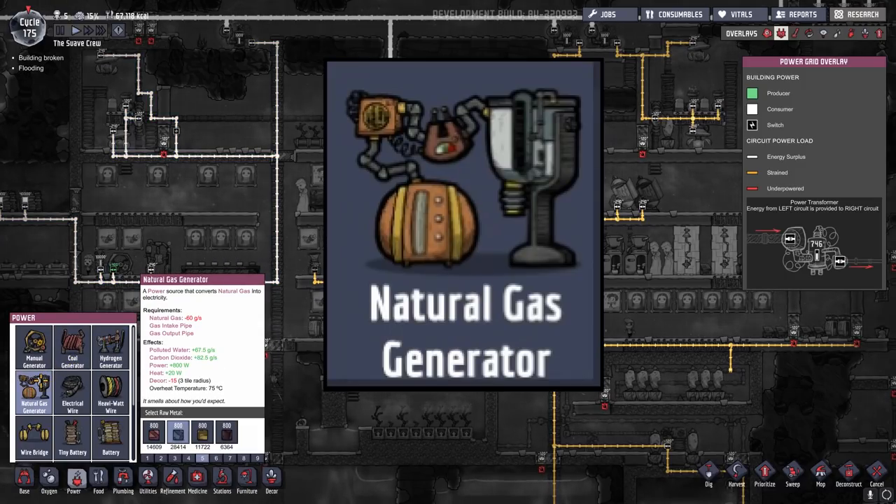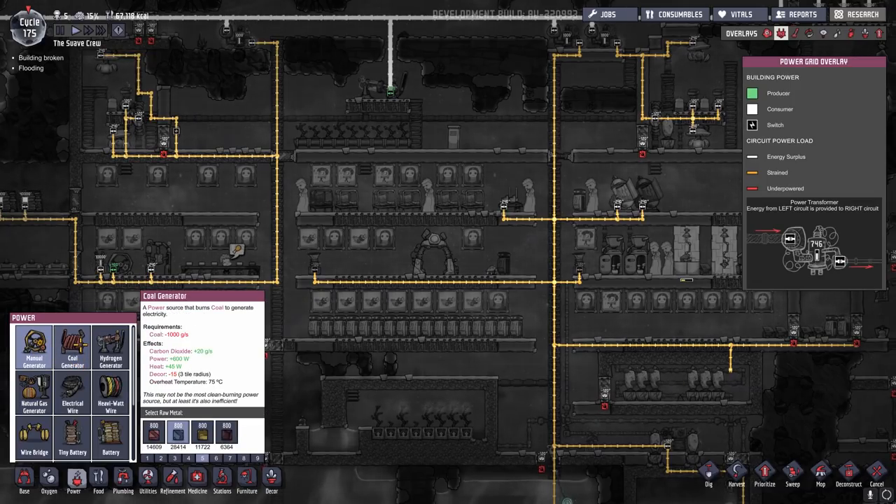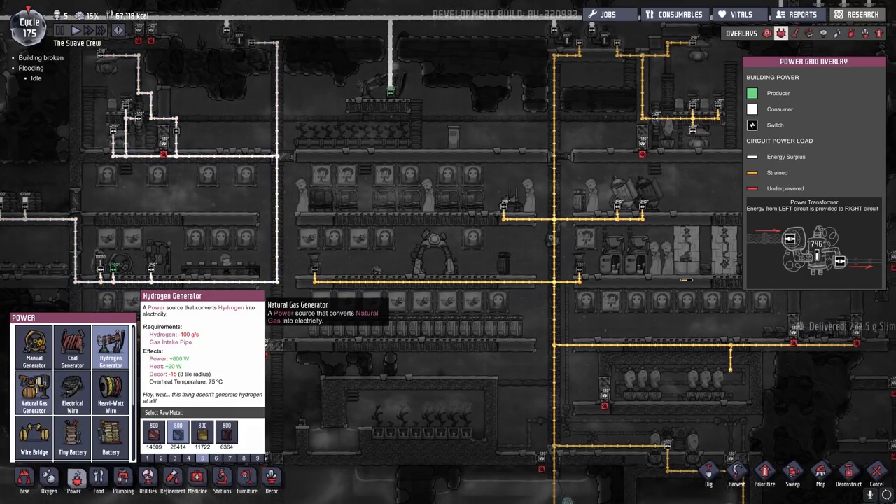Your last option is natural gas, which produces 800 watts of power as well, and if you find a natural gas geyser, it can be used much more consistently to produce power. You tend to march through these items as you work through the game — starting with the manual generator, expanding to coal, then bringing in the hydrogen generator as you're trying to use up hydrogen, and then if you find a natural gas geyser, using your natural gas generator. Natural gas is also available if you're producing fertilizer from the fertilizer maker.